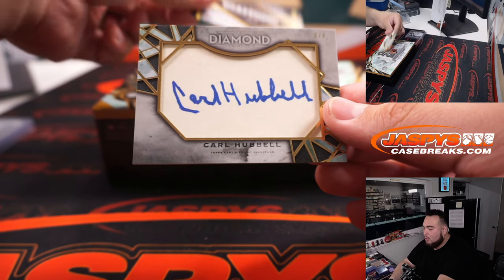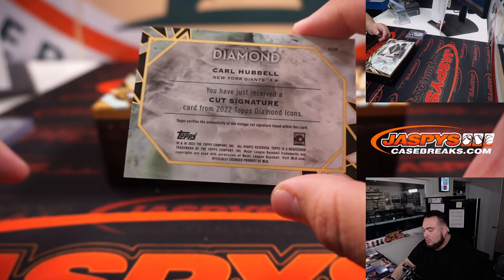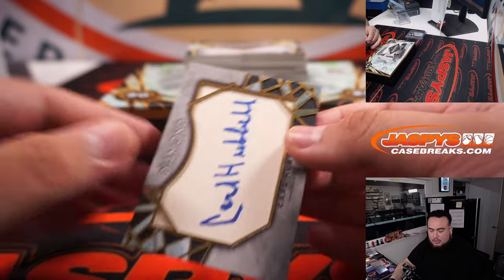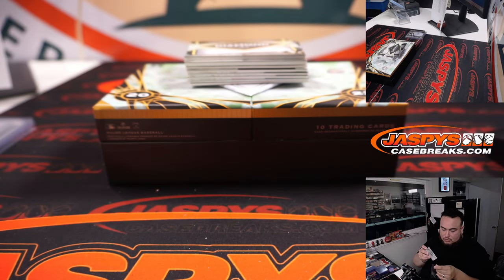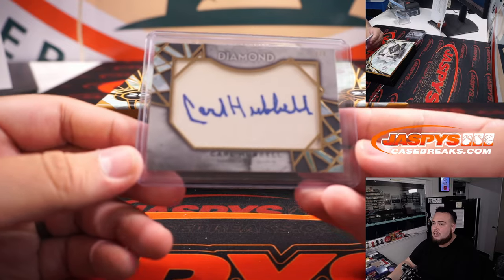Looks like a cut autograph, 4 out of 4 — Carl Hubbell! That's a New York Giants card, so it'll be going to Sean with the new San Francisco Giants. Very nice.